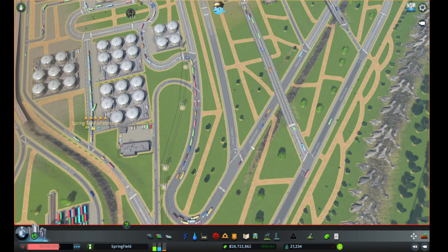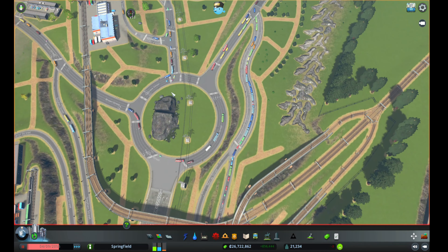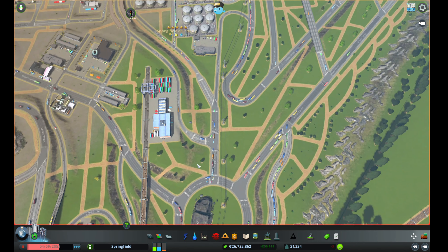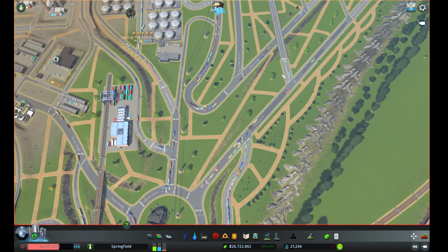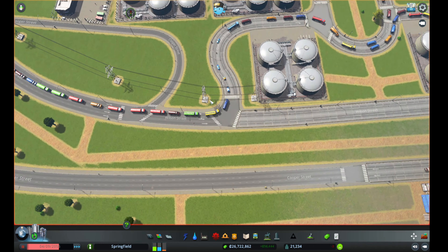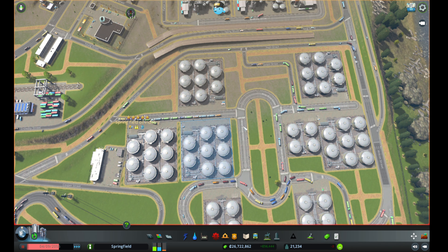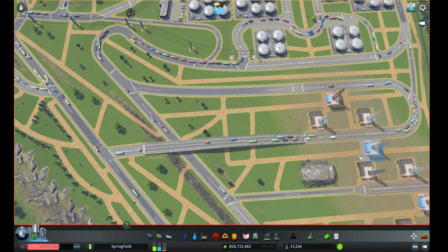There's an individual exit over here: extractor building trucks that just want to export oil out of the city can take this road straight onto the roundabout and exit to the highway, or if they want to use the train terminal they take this lane over here to the train station and then follow this road back around to their respective buildings. It goes in a circular pattern — segregation always helps.